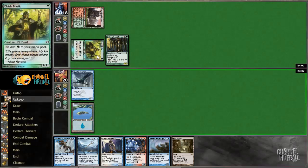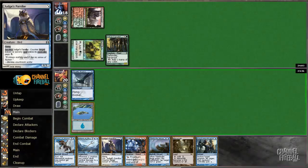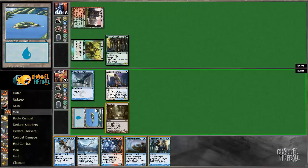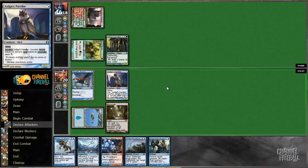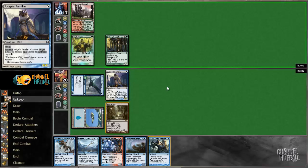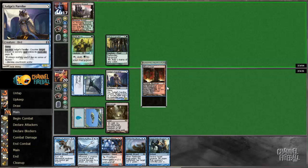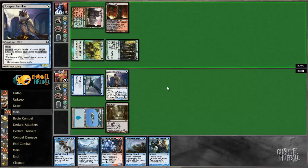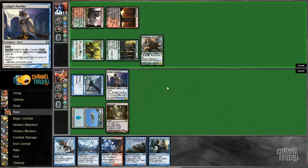Well if we draw an island, he's going to be in real bad shape because we can lock down that Mystic. Unfortunately, we did not draw an island. But his draw is still going to be pretty slow, I would hope. So if we do get to lock down that Mystic, it's going to be a big game. There's his land on time — or slightly not on time, but close enough.